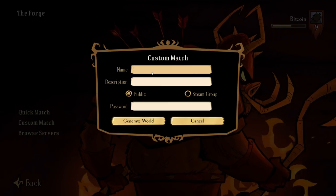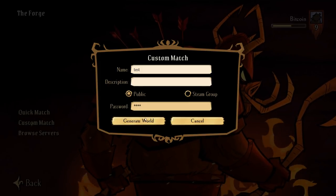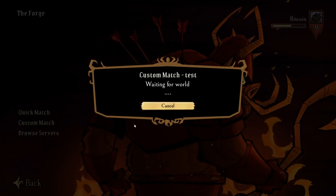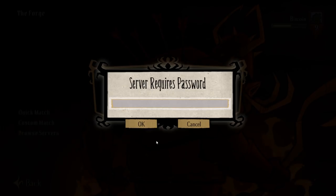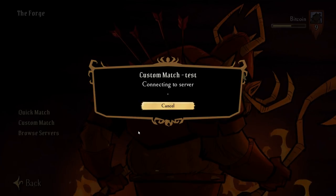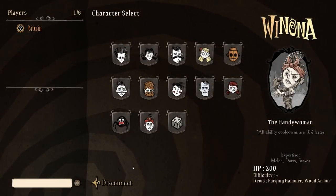We can do a custom match — this is just going to be a test. We're going to create that world as a public server and set it up. This actually connects to Klei's serving resources. We'll set up our password. This will allow you to create private matches, so you don't have to worry about public lobbies all the time, which is a nice thing.